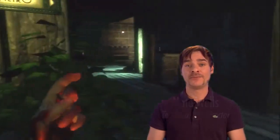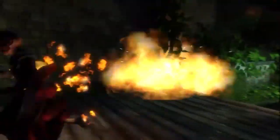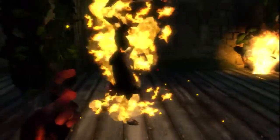One of the cool active plasmids the player gets is Incinerate, which allows them to basically point at anything in the world — be it an AI or a flammable object — and cause it to immediately burst into flames.